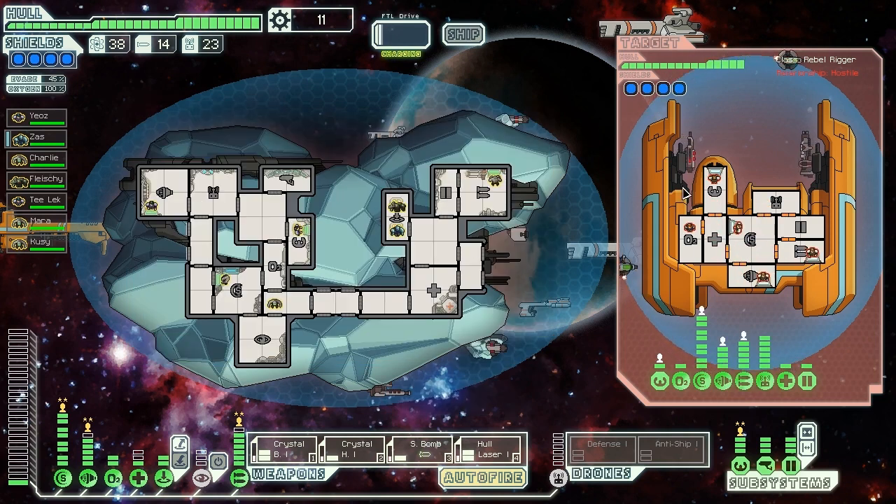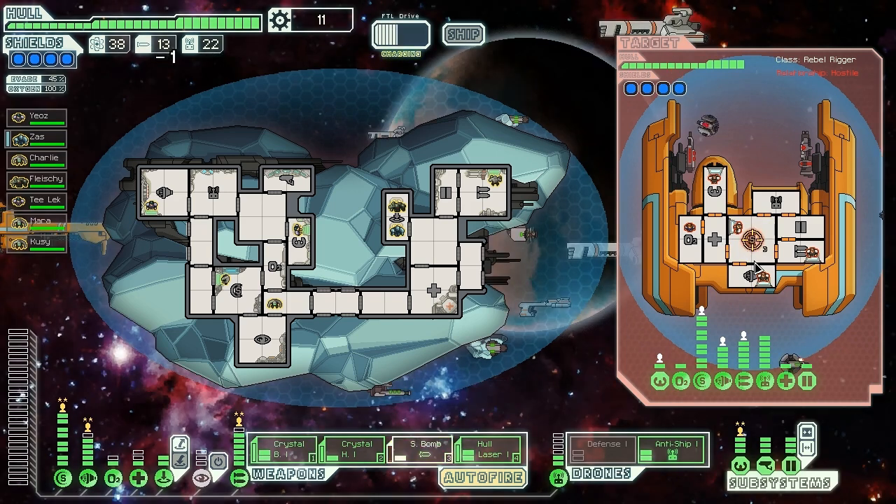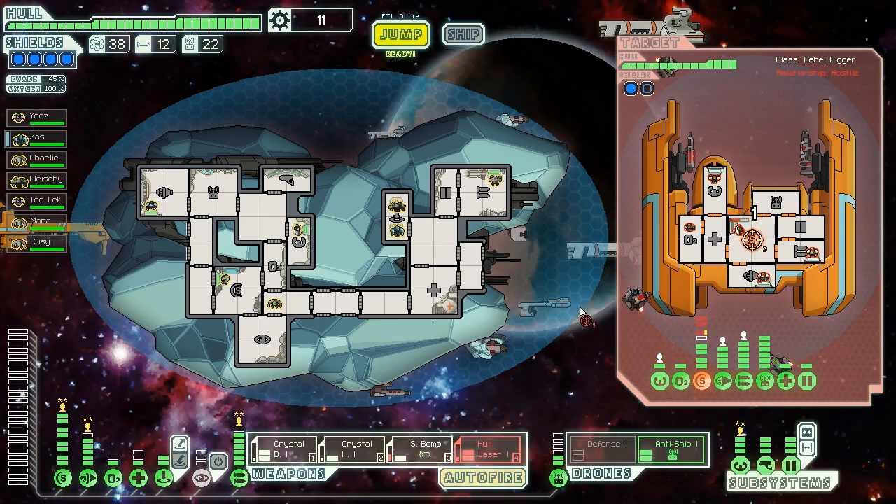They've got loads of systems, loads of crew, but that's a Mark II defense drone, so that's not so nice. I wouldn't mind boarding them to try to get that achievement still - I still haven't gotten that lockdown achievement. Mostly lasers and lasers. Let's go with an anti-ship drone. Boarding as soon as I can disable some stuff. I'll use a bomb to get things started. A bomb that does nothing. That was a failure - epic fail. I barely even damaged their shields.